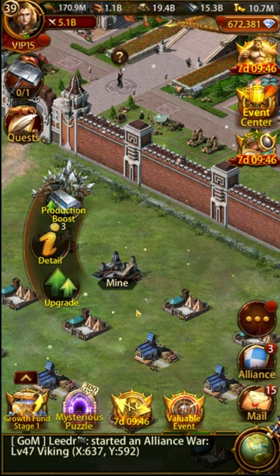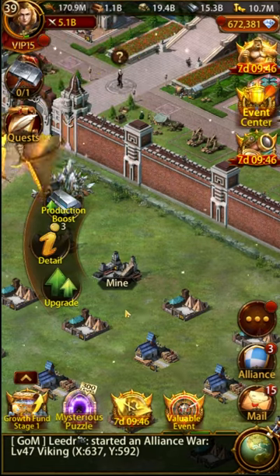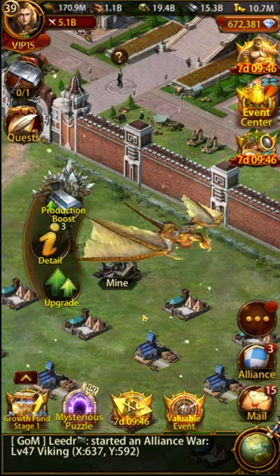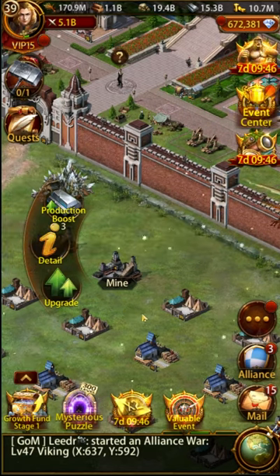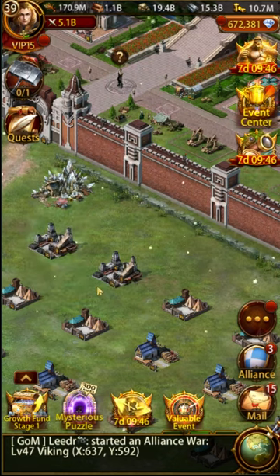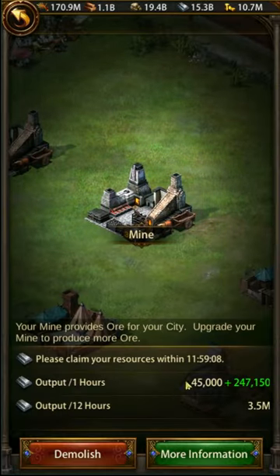More people than you would think head over to those tiles and fill them up with lumber mills, stone quarries, and farms, only to later find out that the iron mine is a requirement for keep 11. The problem for a brand new player is that they don't necessarily understand that the iron mine is a brand new resource tile that has been unlocked, because the game didn't adequately tell them that this was the case.